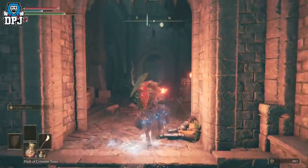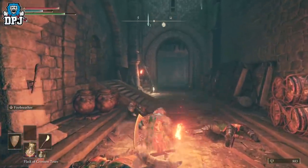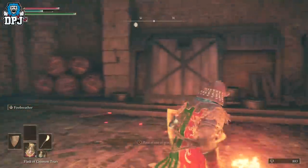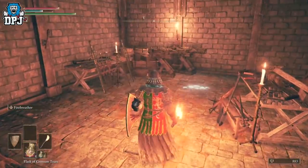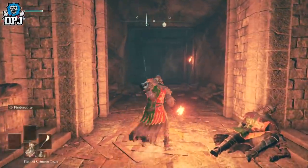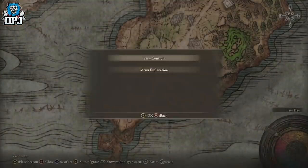They can't actually shoot through these doors so you're quite safe. Then you want to activate the site of grace without a shadow of a doubt, so grab that. I actually haven't been in here before — I don't think there's anything special in here anyway, but either way.